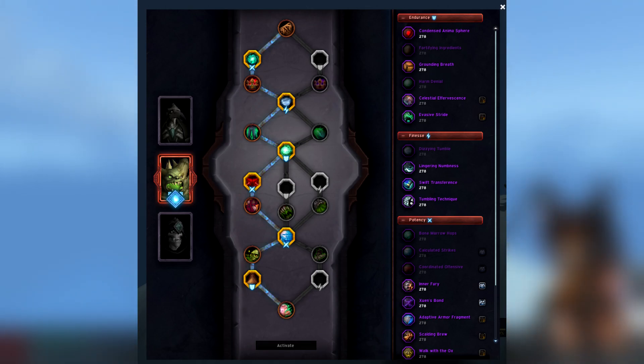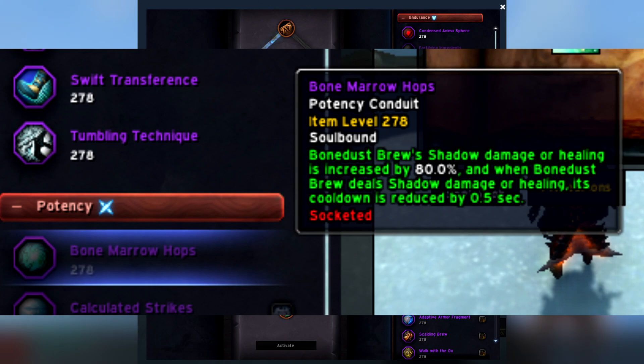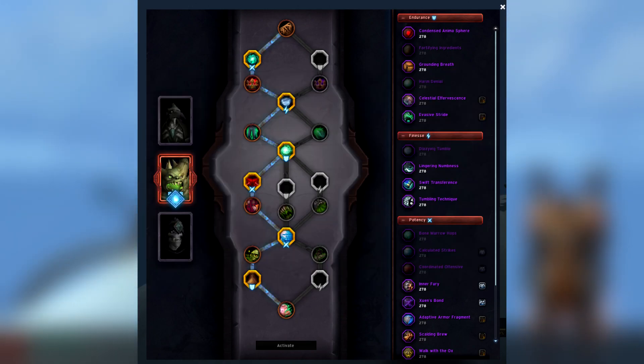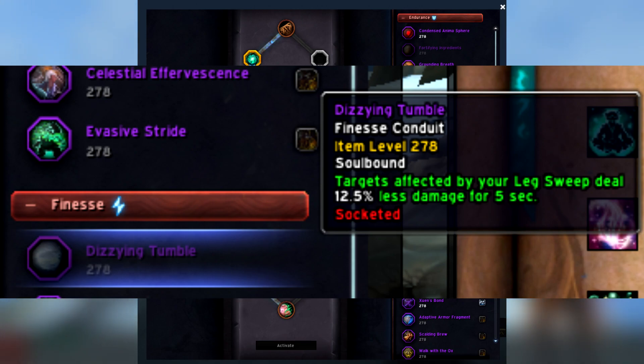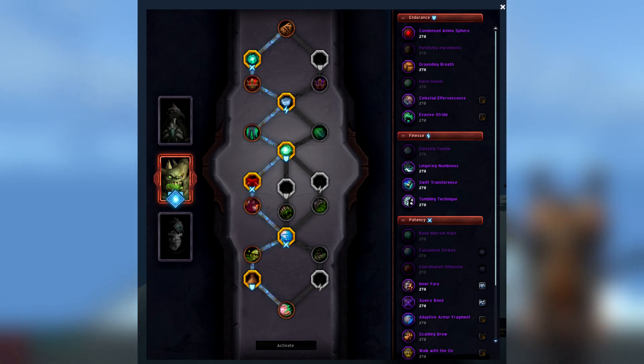In terms of conduits, this kind of varies depending on who you're playing with and what your preference is. The potency conduits are always going to be Bone Marrow Hops, Coordinated Offensive, and Calculated Strikes. Those will never change, regardless of Affix, Covenant, or Difficulty. You will have one finesse conduit available. Preferably, I do Dizzying Tumble. This is really good if you need to sweep defensively for your tank, and when the mobs come out of sweep, they're doing less damage overall. If you're short on movement, you could also play Tumbling Technique or Swift Transference. There's no reason to ever play Lingering Numbinous — that's kind of a bad conduit, in my opinion.